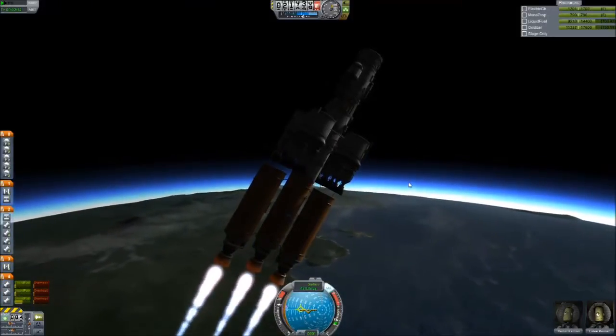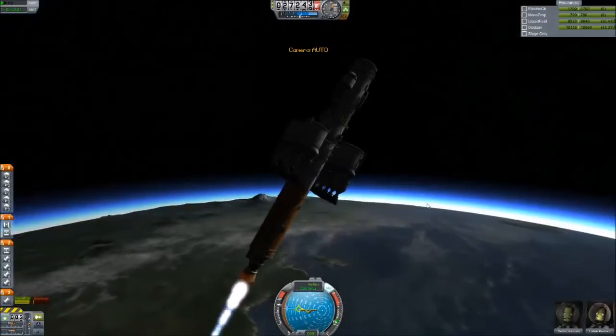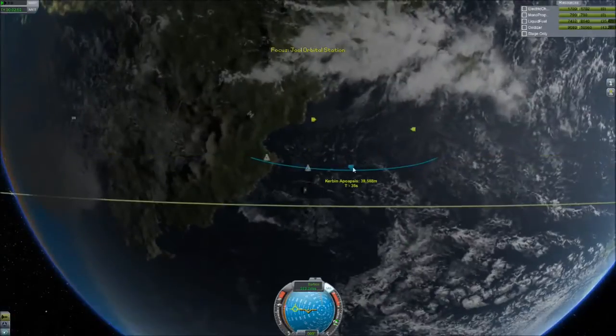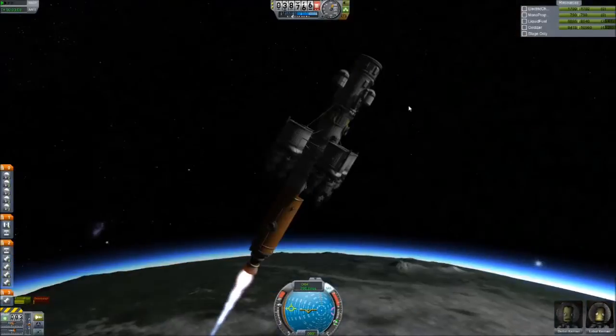This is also pre-NASA update, so there's no ship parts available for any kind of ditch rescue efforts. So these poor Kerbals, if they crash and burn, they crash and burn. But regardless, going up into space, this is going to be connecting with the drone portion of the ship, which is fortunately on a pretty good orbit.